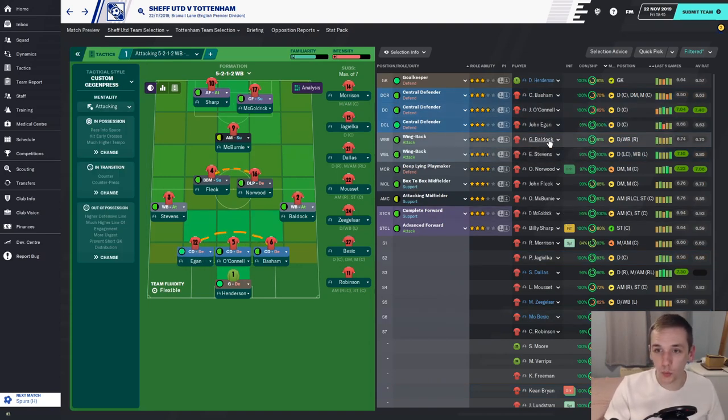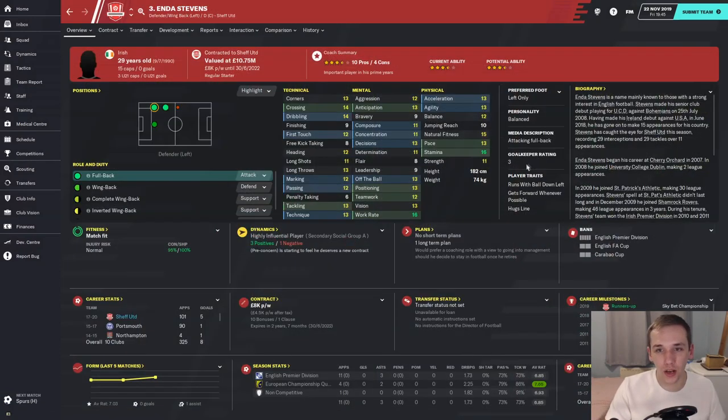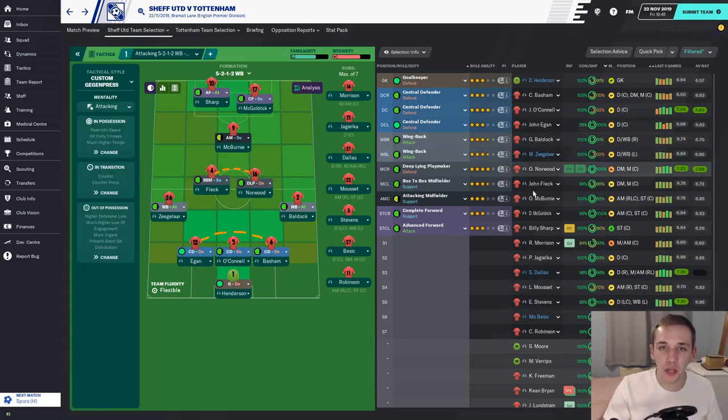In terms of wing-backs: George Baldock on the right is decent — physically fantastic, with crossing, dribbling, first touch and passing. For wing-backs playing in attacking roles, as long as they can do the bare minimum defensively, I'm okay. On the left, Steven might lose his spot to Ziegler on loan from Watford. Ziegler is just better physically and that's what we need — players bombing up and down the pitch with pace to get past players and the stamina to last 90 minutes.